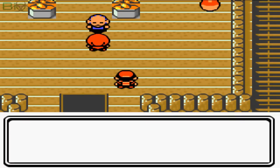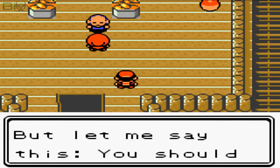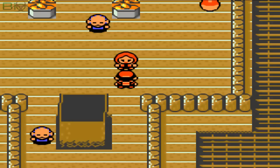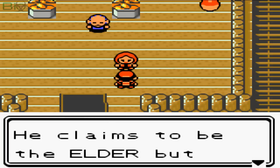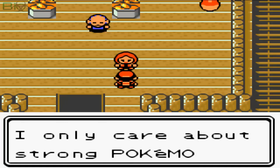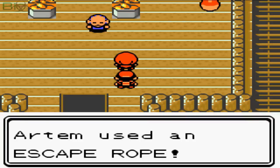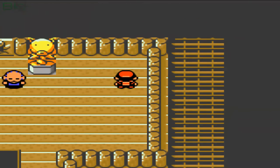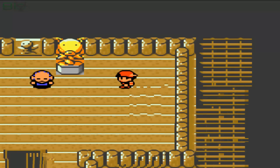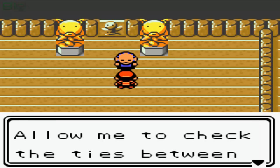Exclamation marks — what is Artem fighting? The elder says: 'You are indeed skilled as a trainer. As promised, here is your HM, but treat your Pokemon better — the way you battle is far too harsh. Pokemon are not tools of war.' Then Artem replies that he never loses to fools who babble about being nice to Pokemon and that he only cares about strong Pokemon that can win. Artem uses an Escape Rope and I'm going to heal my Totodile off-screen.